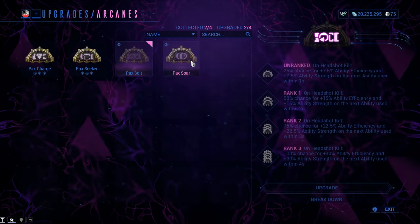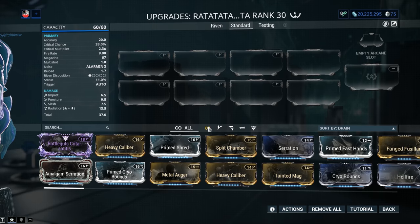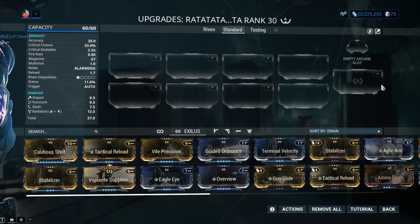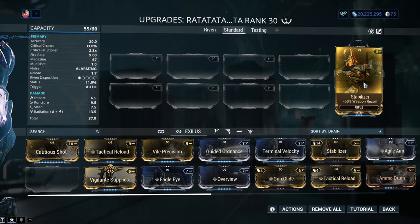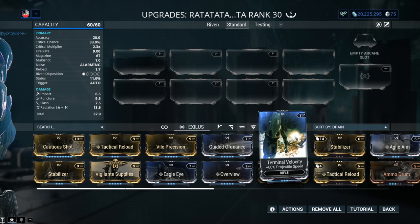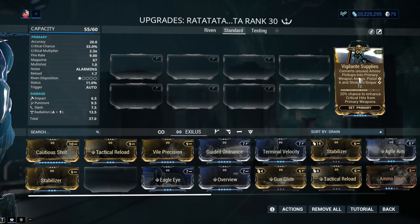Pax Seeker and Pax Charge do not affect the DPS of the actual weapon. For the Exilus mod slot, you can leave it unlocked if you don't have a lot of resources. More usability will mean more DPS in actual gameplay, so I would recommend Stabilizer. You can go with Terminal Velocity, but since it's hitscan there's no point. If you want fire rate, you might want to consider Vigilante Supplies.